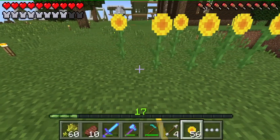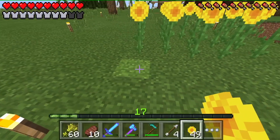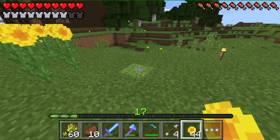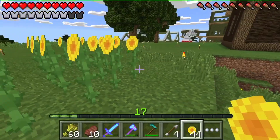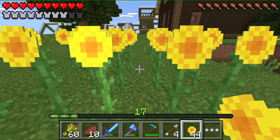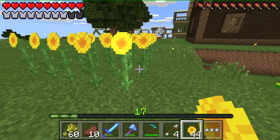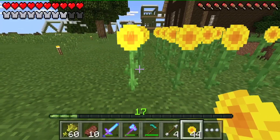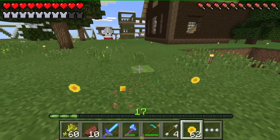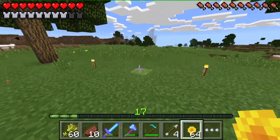Does it look too organized? That's not what I'd want. I kind of wish they were off-centered of the block a little bit, kind of like grass does - not always centered, it gives it a more jumbled look. Oh wait, you can see the third one back there's a little off - awesome! So I can do it like this and it won't feel too straight. I'm going to make a whole area somewhere and just make a sunflower plains biome - I'll figure out a place.